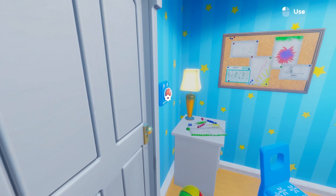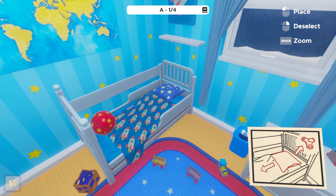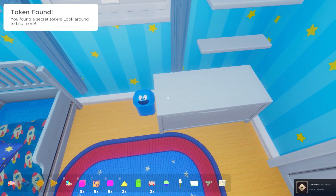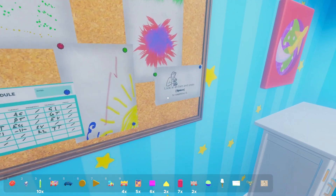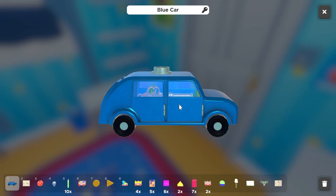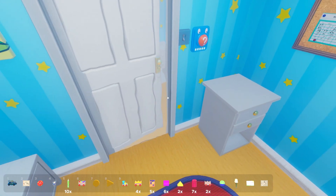We start off by learning how to grab and collect objects, and then we're sent into the tutorial, a bedroom to escape. We press a button by the door that lets us know there's a key under the pillow, and we grab that. We find some secret tokens around the room giving us our first achievement, First in Collection. We then realize the button by the door is the hint button. We used it again and it lets us know to use the key on the toy car, which reveals another key. We use it to unlock the door, escaping our first room, which gives us the achievement Escape Room.